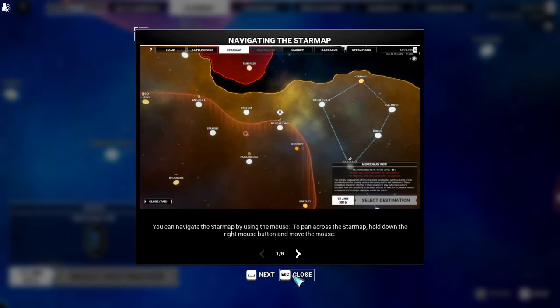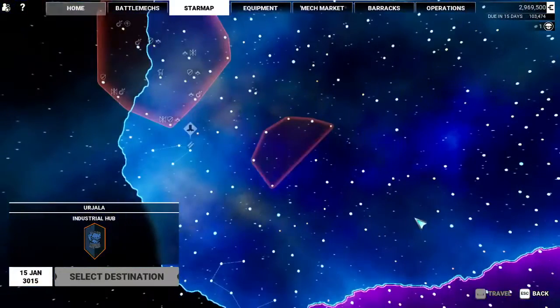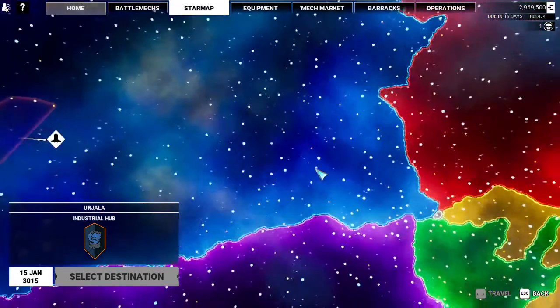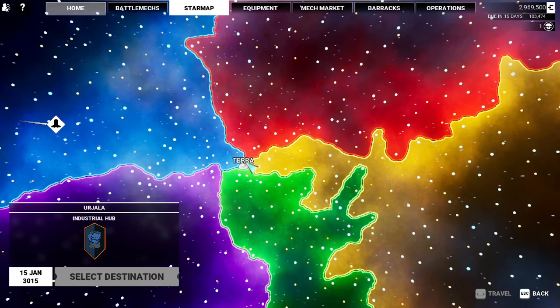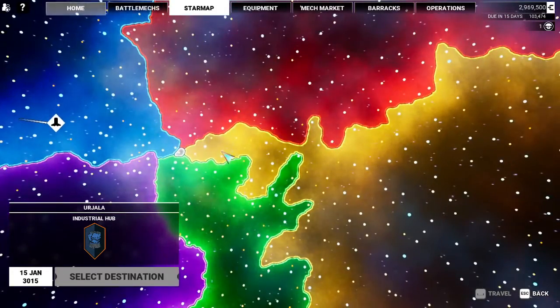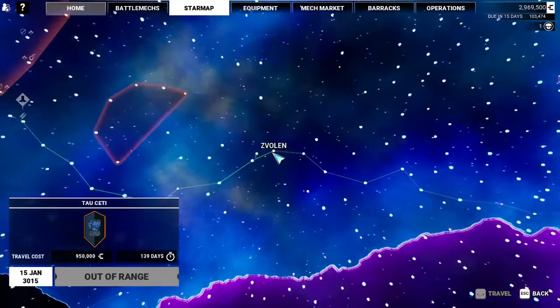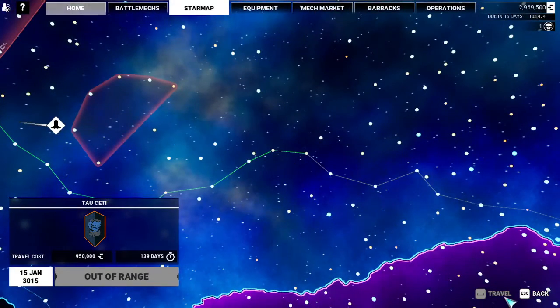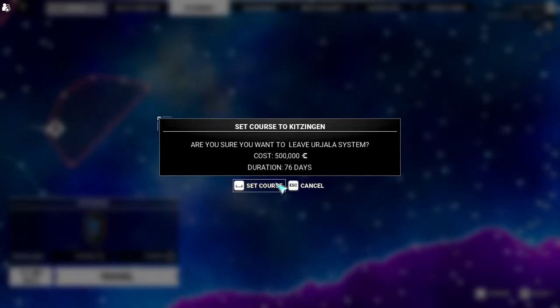What we're going to do here is go to the star map and zoom out. We start on the far side, on the rim end of Steiner space, and we are going to get as close to the Chaos March as possible, which will only, unfortunately, take us halfway. That's okay — we're going to travel. Half a million, 76 days.